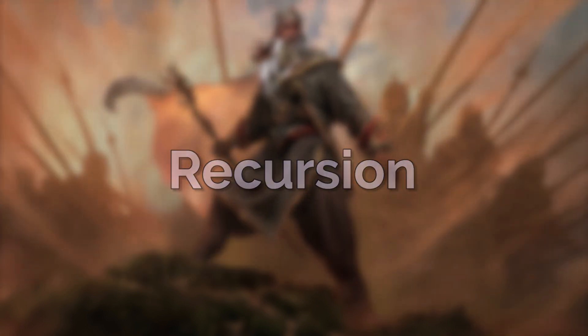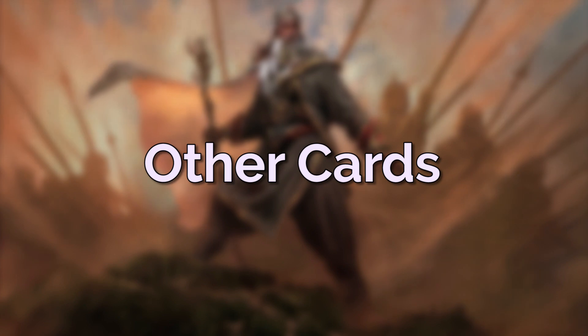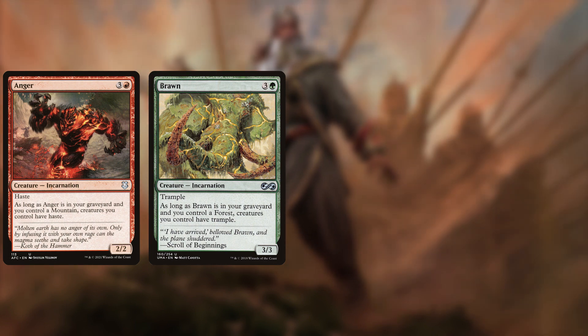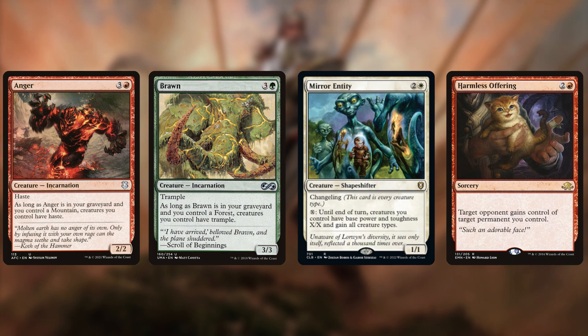For more general graveyard recursion, we have Eternal Witness, Genesis, Sun Titan, and Bala Ged Recovery — not a whole lot, but hopefully enough to get back important pieces like Skullclamp when we really need them. There are also a couple more cards that didn't fit into a category: Anger and Brawn, which are in the deck to help power up our creatures with haste and trample, and Mirror Entity, which makes our tokens huge for big swings. Lastly we have Harmless Offering — remember Hazazon's Desert Walk makes him unblockable if our opponent controls a desert. We can donate a desert to an opponent, making our commander unblockable towards them. Equip a Blackblade Reforged or use Mirror Entity, and suddenly that ability is very deadly. It's a cool interaction that only takes up one card in the deck.